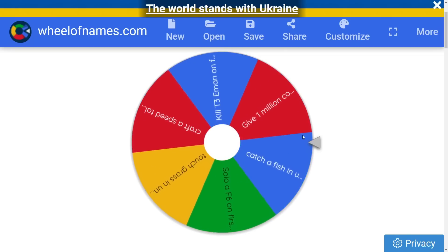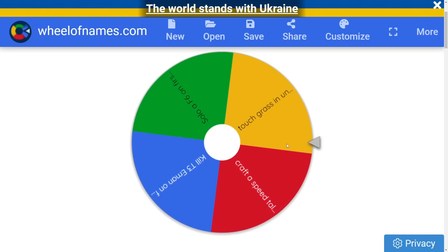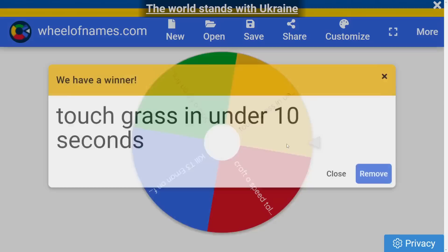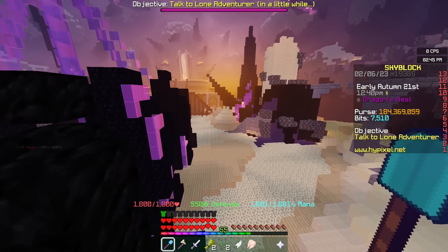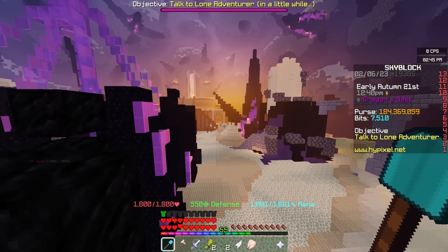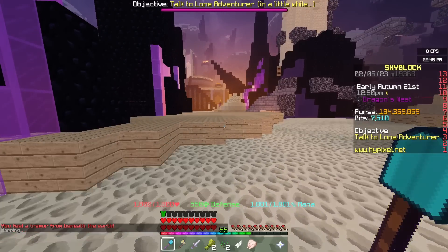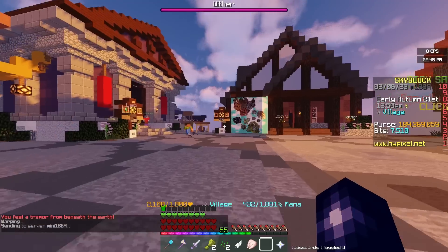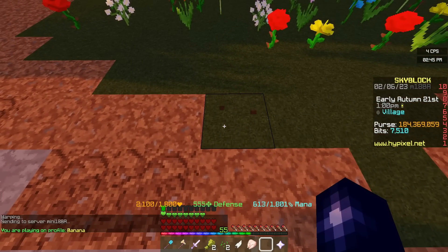Hopefully we can actually complete a challenge this time. The next challenge is: touch grass in under 10 seconds. We're currently in the end, so we might not be able to do this — I envisaged we'd be in the hub near the flowers. We've got 10 seconds on the clock starting now. I think we can slash-warp because otherwise we've got absolutely no chance. Now we just need to go over here and touch grass. We did it with 7 seconds to spare. Not bad.